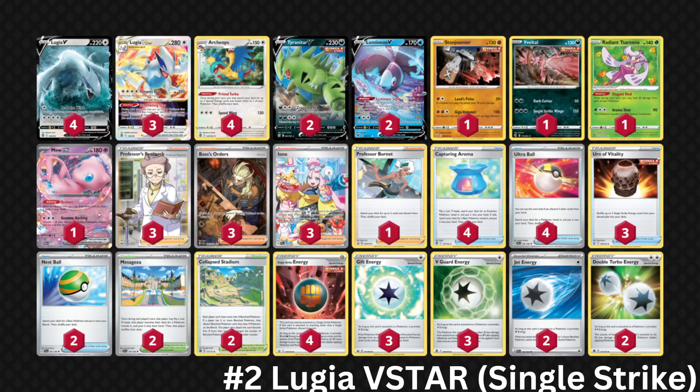Hopping to number 2, we have Lugia VSTAR Single Strike. The single strike version is just a little bit better than the colorless variant. Lugia VSTAR uses Summoning Star to get Primal Turbo Archeops down to power up many different powerful attackers — you have Tyranitar, Stonjourner, Lugia VSTAR itself, Eville Talon, and now the brand new Mew EX as well, serving as another Pokémon that can one-shot so many things. Its matchup spread is undeniably good and when functioning it's almost hard not to justify playing this deck.